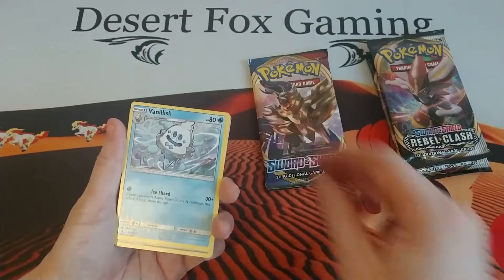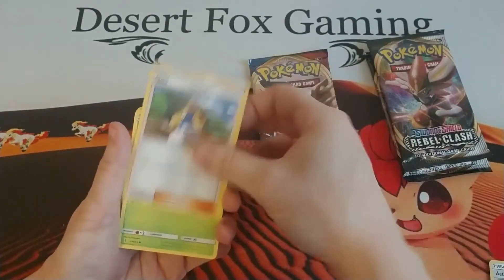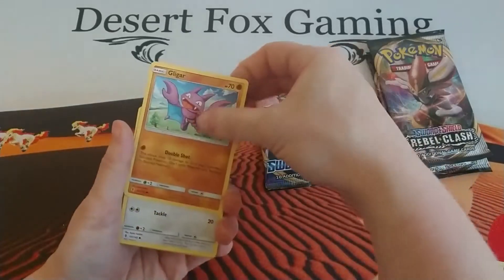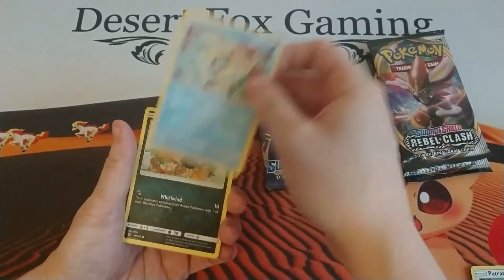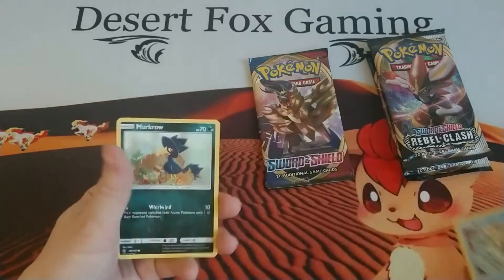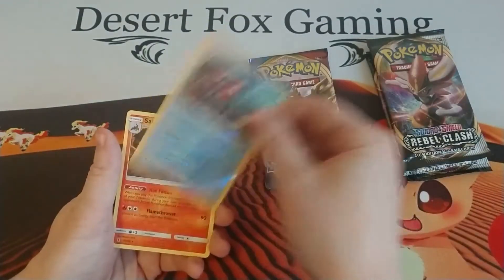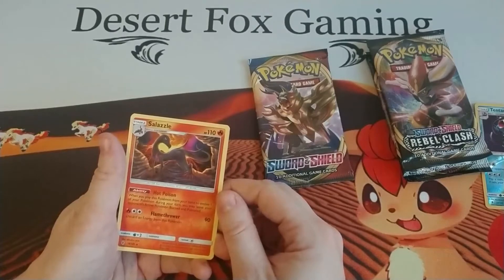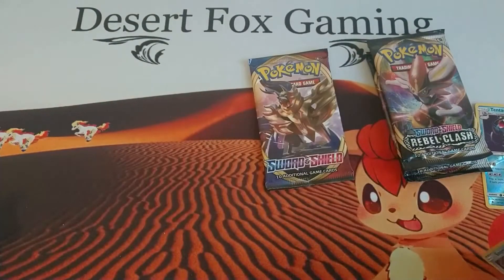We have a Vanillish, the Aether Paradise Conservation Area, a Hala, a Bellsprout, a Gligar, a Snorunt — sitting in a fridge at the beach to keep cool, interesting. We have a Murkrow stealing shiny jewels, a reverse holo Tentacruel, and a Salazzle with the ability Hot Poison: when you play this Pokémon from your hand to evolve one of your Pokémon during your turn, you may leave your opponent's active Pokémon burned and poisoned. Very interesting.